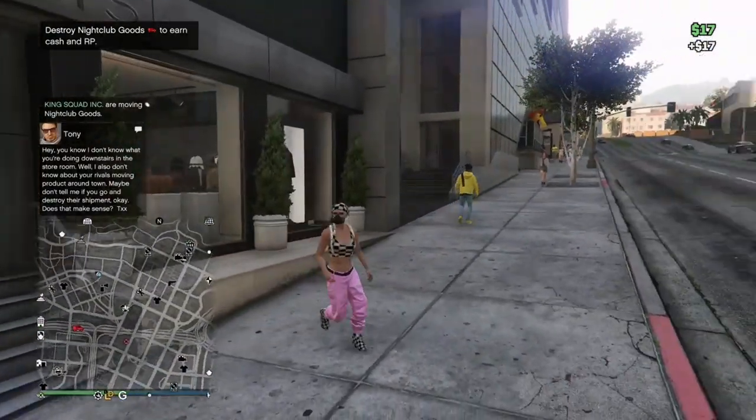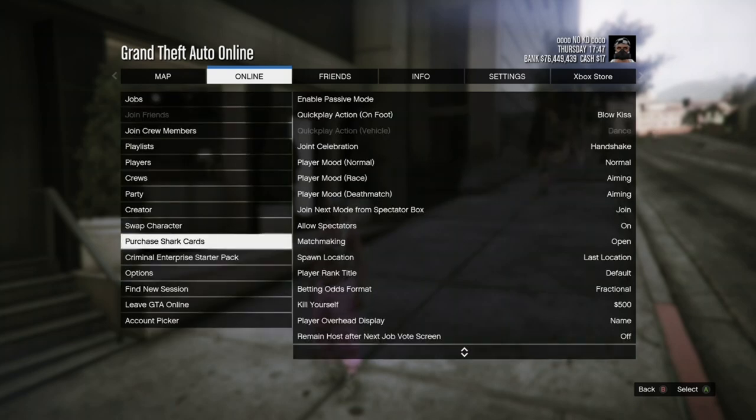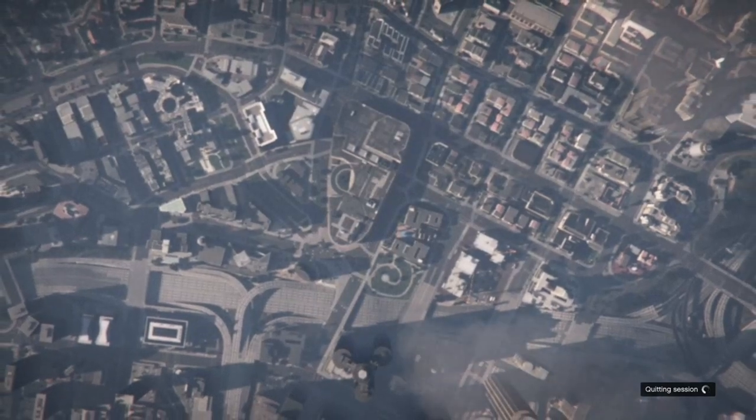Once you've got that, hit your pause button, go to Online, and go to Swap Character. So one more time, you will be losing all your outfits except for only one. So before you start the glitch, make sure you put on the outfit that you want to keep.